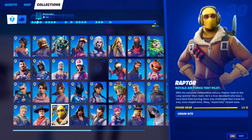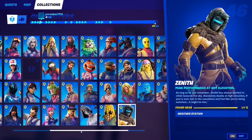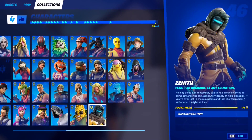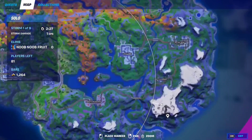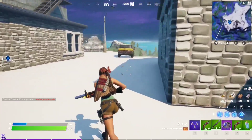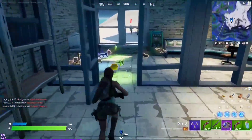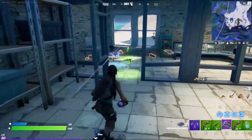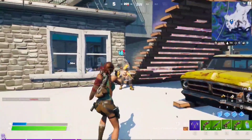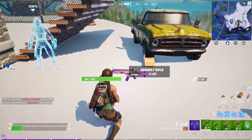For this week three epic quest, eliminate Raptor, Black Heart, or Zenith NPCs. In this video I'm showing a compilation of eliminating all three — you can eliminate any one of them to complete the challenge. NPC number 46, the last NPC, is Zenith and you'll find them at the weather station. Bring a couple of guns because you have to fight him. There it is — got him. Eliminating Zenith gives you an epic assault rifle.